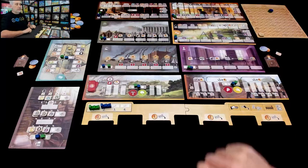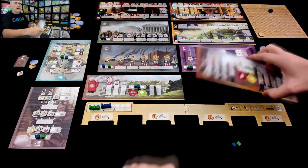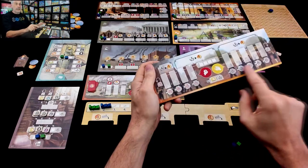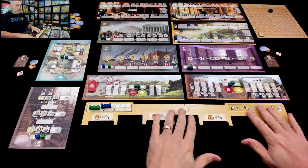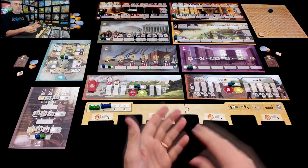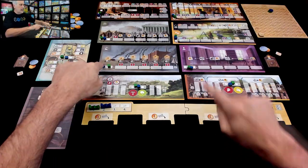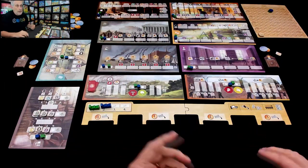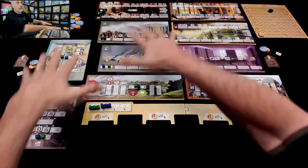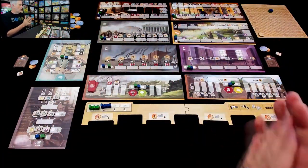Each one of these boards is two-sided — there's an A and a B side. Depending on which side, it sometimes can fundamentally change the way that these tracks function. Sometimes they just change the different targets; sometimes they change in big ways. I've got a random selection: that's a B, B, A, A, B, B, B, A, B. So every time you play, you're going to get a different combination of the 10 different facets of your society that you are trying to improve.